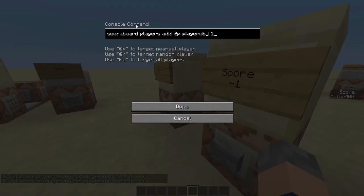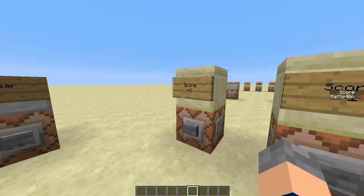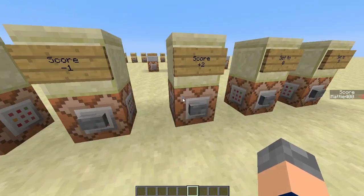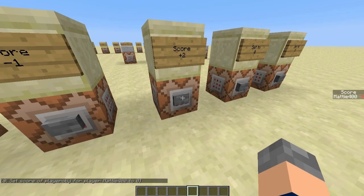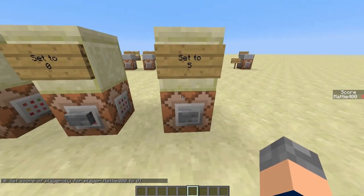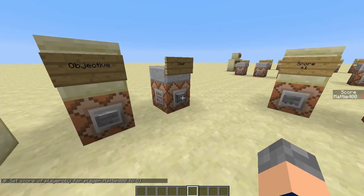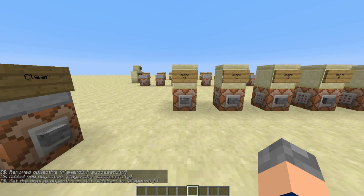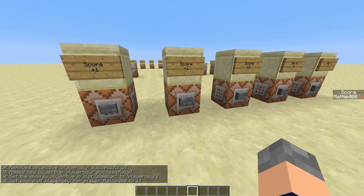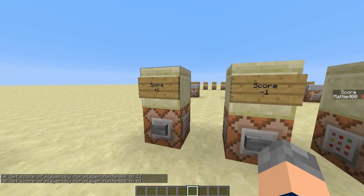This is exactly the same as the plus one command. 'Scoreboard players add', then '@p' for the nearest player, then objective 'playerOBJ', then count one — that just adds one to the score. This command is exactly the same except it says remove. This is the same as the first one except it adds two, so I can spam that and go up pretty quickly. This one sets my score to zero — 'scoreboard players set', then the nearest player, the objective 'playerOBJ', zero. Pressing that puts it to zero. Likewise this one puts it to five — same command, just with five at the end. So if I do reset — if I delete the scoreboard and bring it back, obviously it's not on the side of my screen. If you want to show zero on the side of the screen, you have to add a score and remove a score straight after each other with the same count so you're back to zero again.